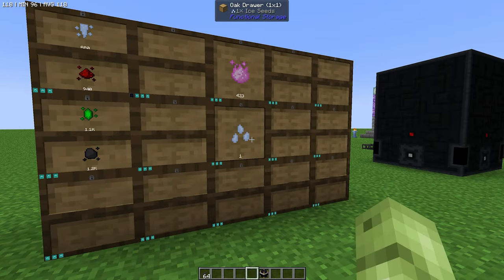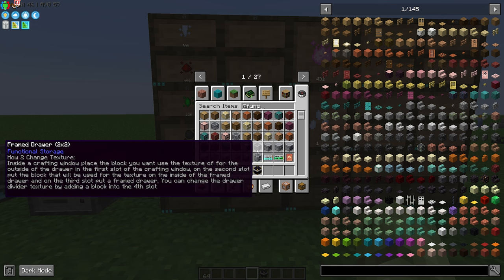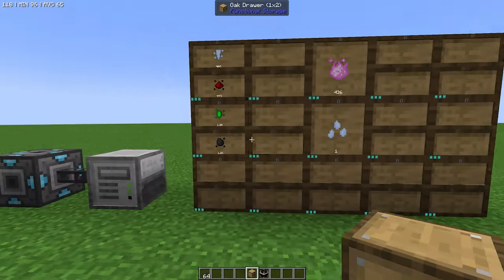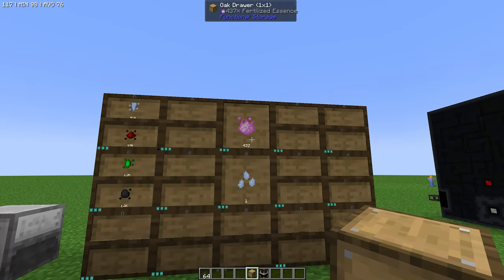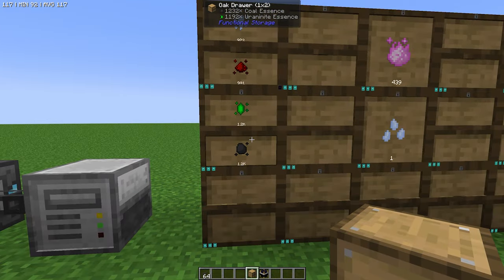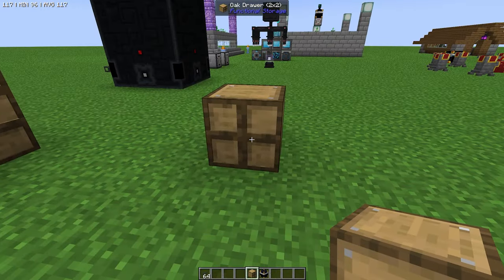I've shown just the usual ones that I go with, but if we look at functional storage, you can see that you've got all different colour drawers. You've even got compacting drawers where it will put things into a block form — if you've got ingots, it will block them, that kind of thing. And then you've got framed stuff so you can change what it looks like to suit your build. You've also got the 2x2s, which are useful if you're storing multiple items of the same sort of thing. I like the 1x2s for logs and cobblestones, but the 2x2s have their place — they're pretty cool.